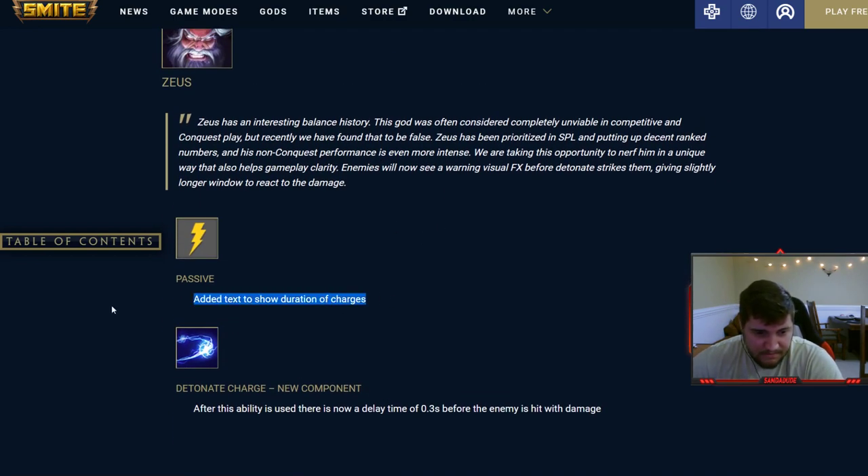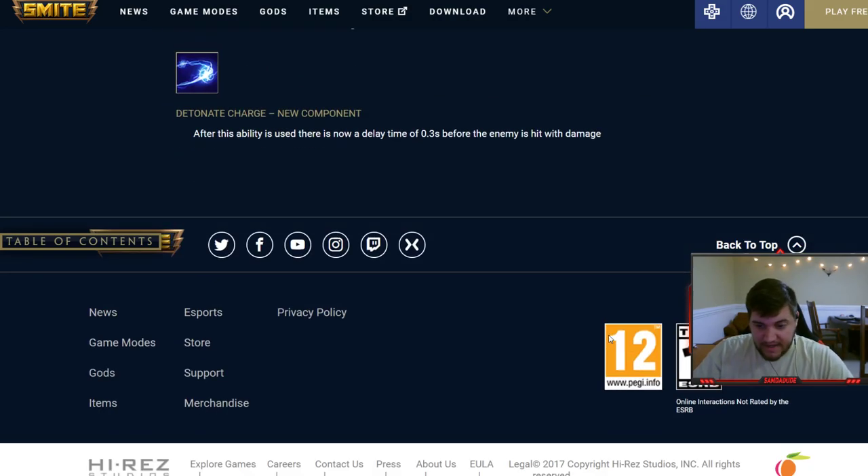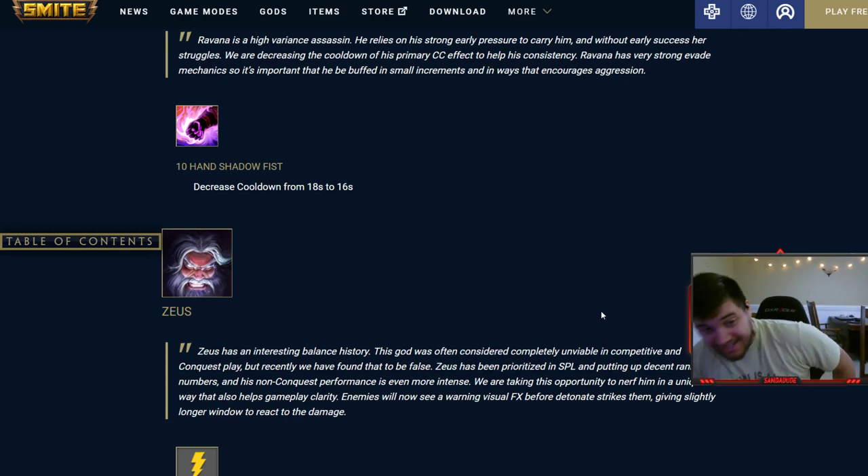Ravana: his three cooldown reduced by two seconds — pretty good. Zeus: added text to show the duration of the charge. There's also a delay fix — normally his animation grabs up and pulls down, but it was detonating at the top of the animation; now it detonates when he actually pulls down, so the animation properly matches the detonation.